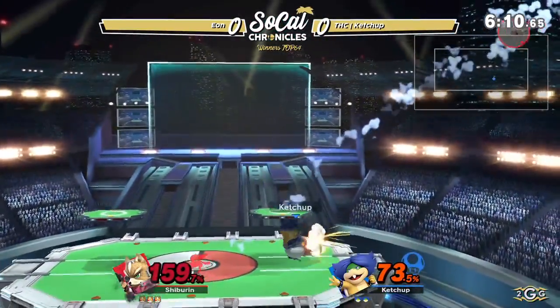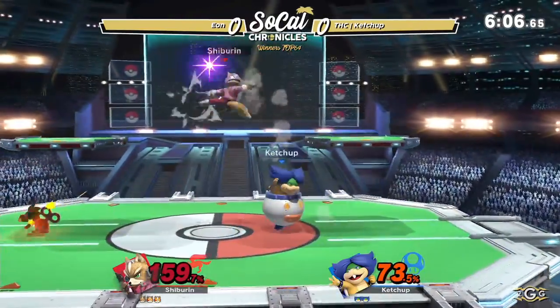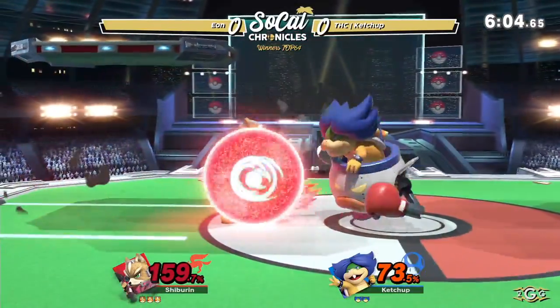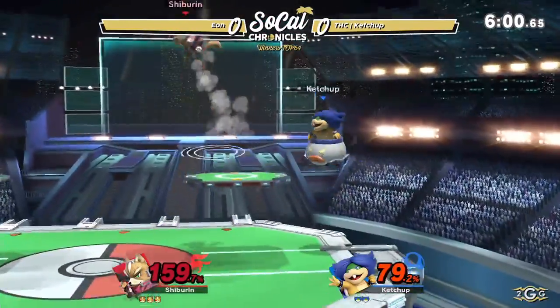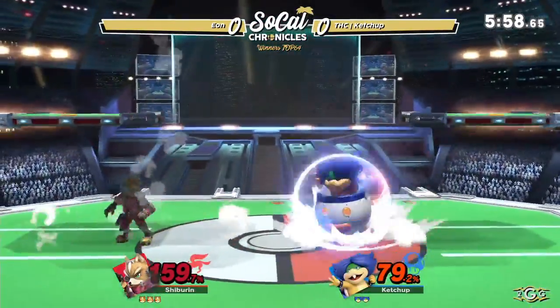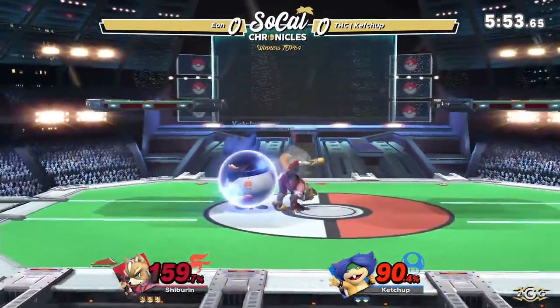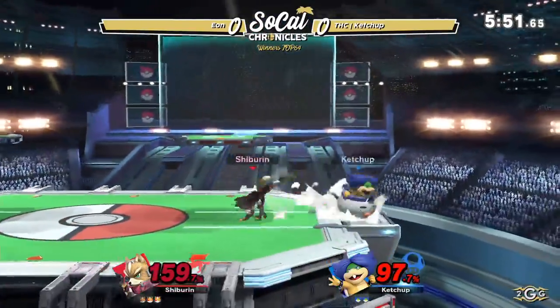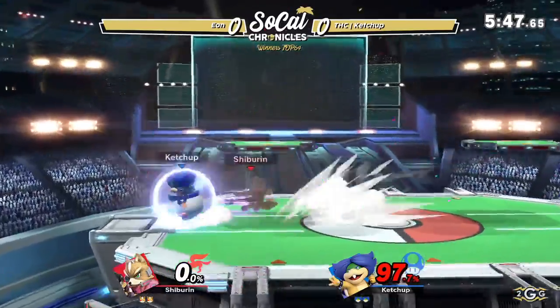Back throw — not enough to kill just yet. Fox may be light, but he's not gonna be dying that early from mid-stage. Watch out for the jab — just gotta hold onto it. If that last jab hits you, it can kill you. Good dash attack out of shield. I like the patience from Eon, picking and choosing how his opponent will make the next option. Eon holds a lot of advantage there, but finally Ketchup able to get the stock out of his hands.